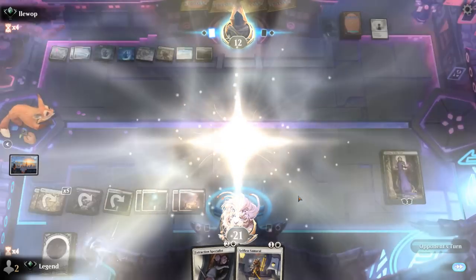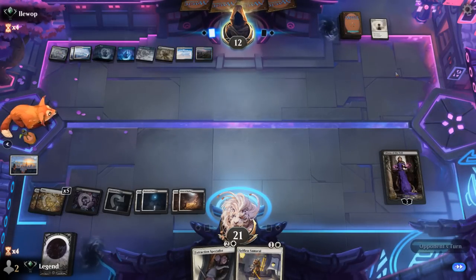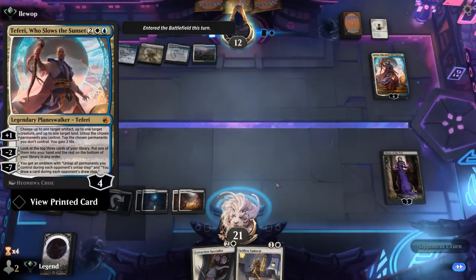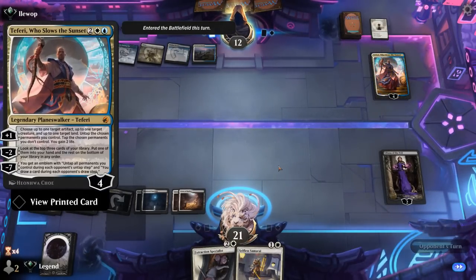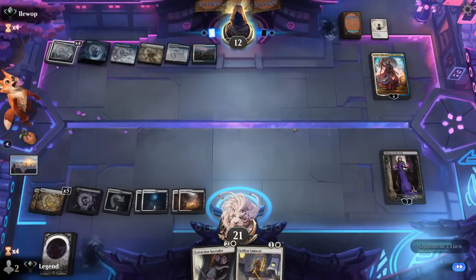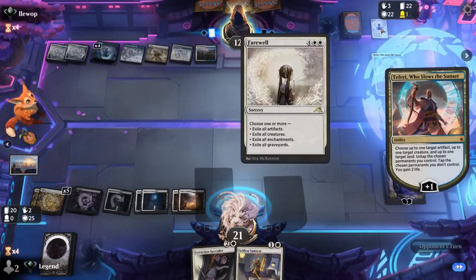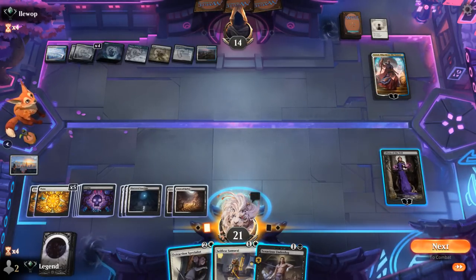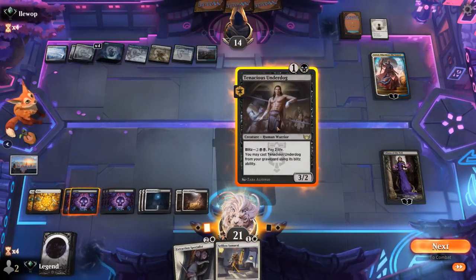There's Farewell exiling our graveyard — hopefully that's their last Farewell. We'd like a Graf Reaver to answer any remaining threats. Three cards in hand, double Farewell gone, and another Underdog is excellent. Now we can probably play out most of our hand before plussing Liliana. Two lands untapped so we don't need to worry about Dissipate — let's play Samurai and Blitz Underdog.